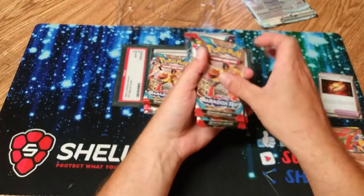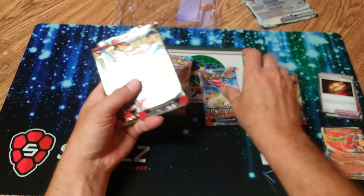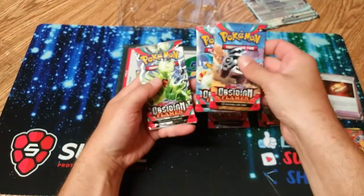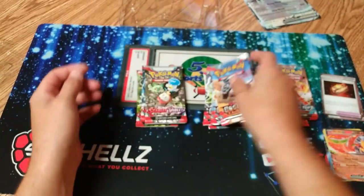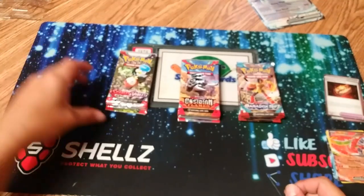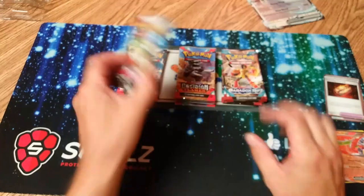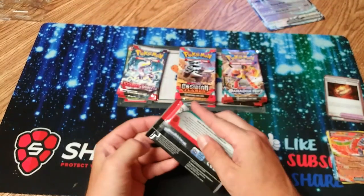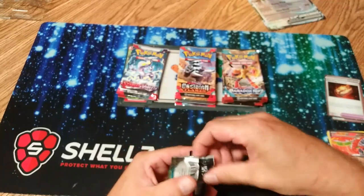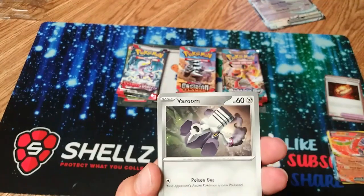So our packs: Paradox Rift, Paradox Rift, Obsidian Flames, Scarlet and Violet, Paradox Rift — so four of those, and three of Obsidian Flames. We have opened a lot of Scarlet and Violet, but I don't believe any Obsidian Flames or Paradox Rifts yet — possibly one Obsidian Flame but not 100%. Hopefully we can pull a Charizard out of there. We have yet to pull a Charizard on the channel.